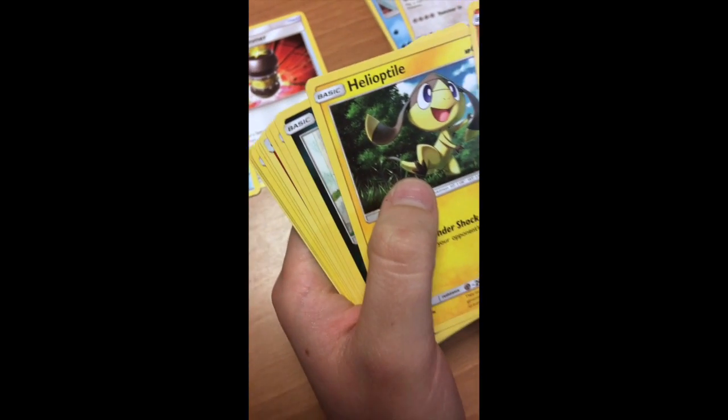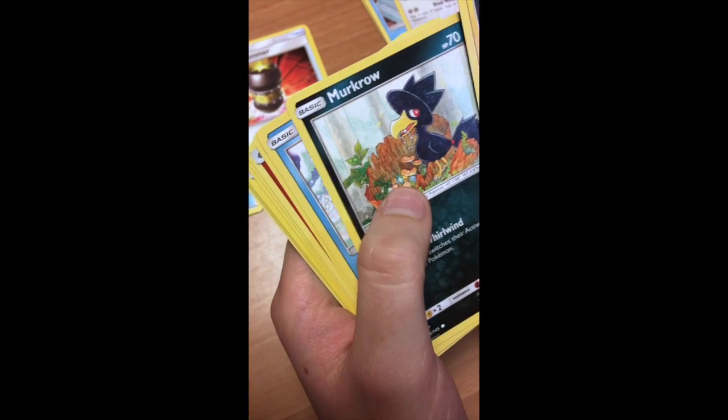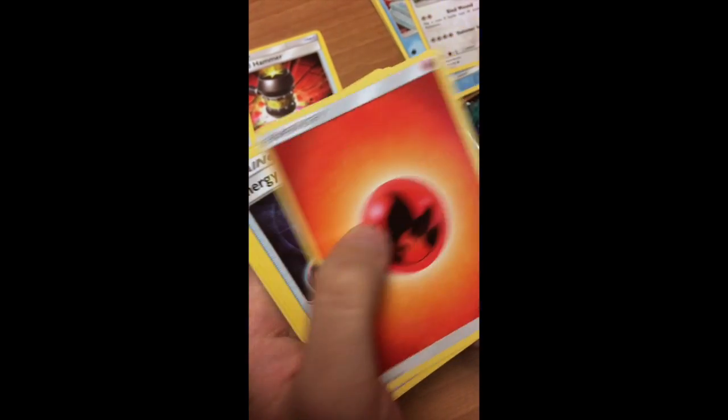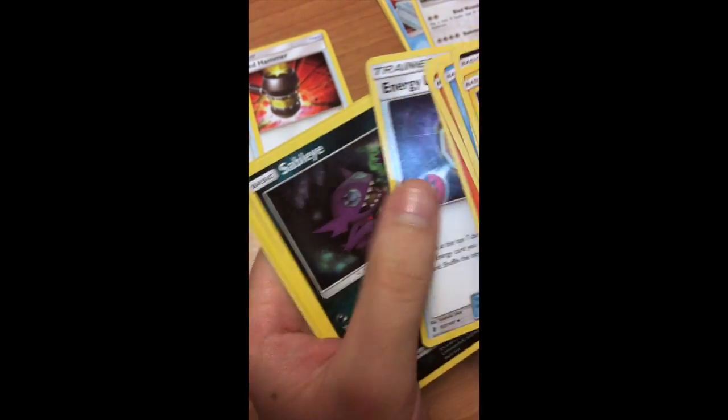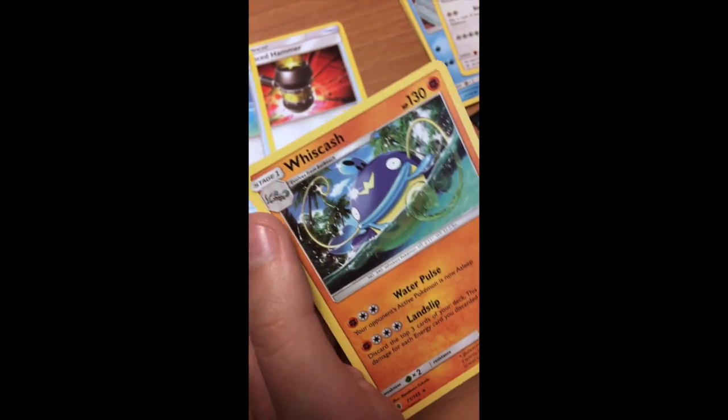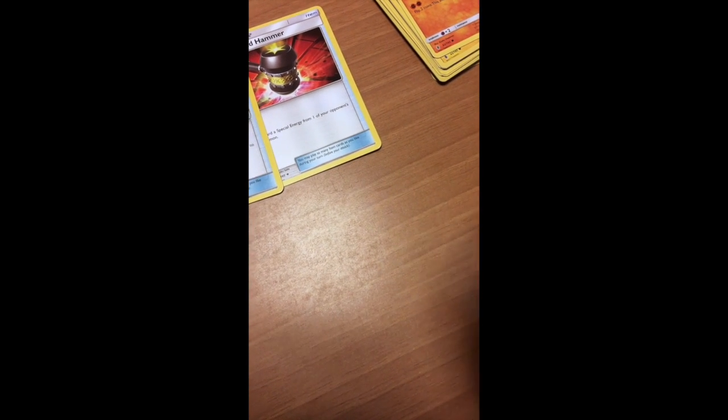Okay. Chomp, Helioptile, Mercrose, Alolan Sandshrew, Machop, Energy, Energy Lotto, Sableye, Marini, Trubbish, and Wishcash. Nice. Marini — we needed that for the Toxapex GX. We have two. We got a regular one for that. Last pack.